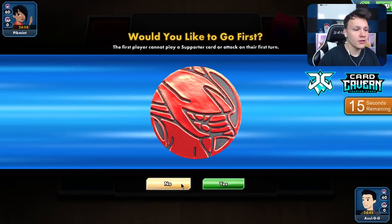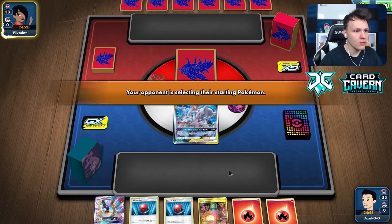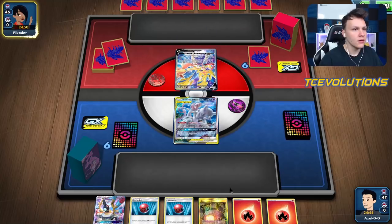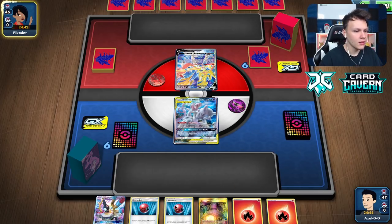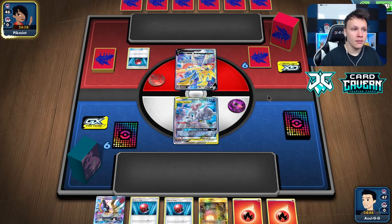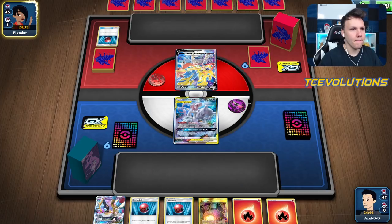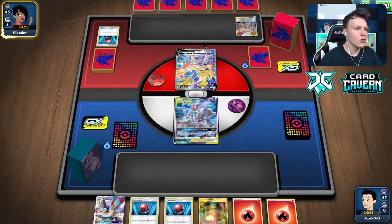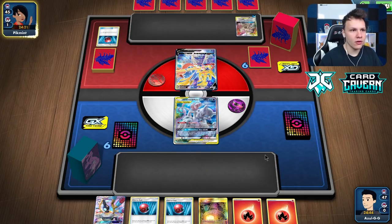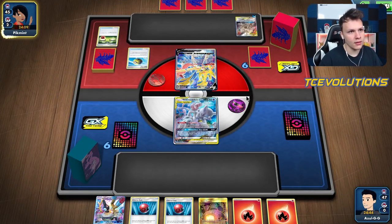Into another game — choosing to go second again, it just feels a little better. Opening hand looks good: got a Welder, Turbo Strike is set up, grabbing Dedenne and Solgaleo, Hearth — just need to find that Welder. Looks like we're up against an ADP Zacian matchup. I've played against a couple — some pretty easy, others a little more difficult. The goal is to knock out the ADP with Charizard on our second turn, then see how the game plays out.